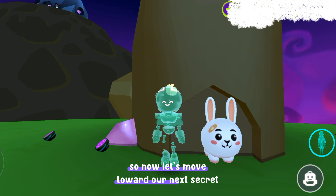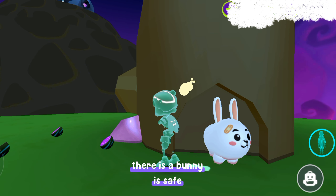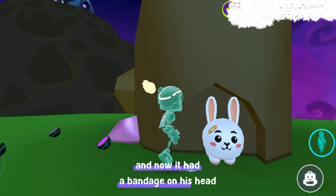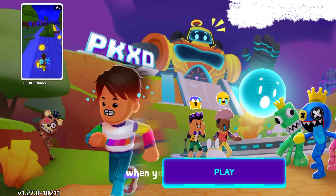Now let's move toward our next secret. When you come to the bunny tree, you can see the bunny is safe but now has a bandage on his head — meaning the PKXT is healing up.